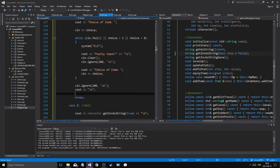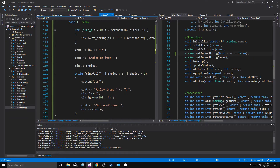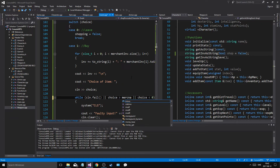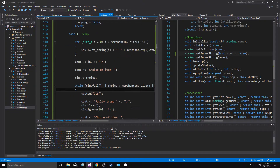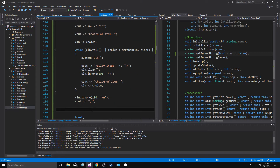And then once we get a correct choice — choice is greater than merchant inventory size and choice is less than zero, we'll have a problem. And then we'll have a correct choice at the end. Then we'll see — character dot add item, merchant inventory, add position choice.